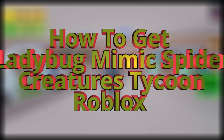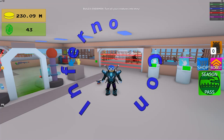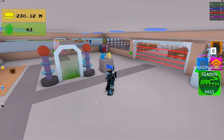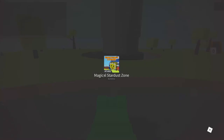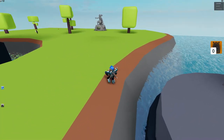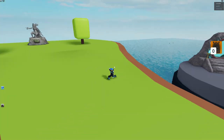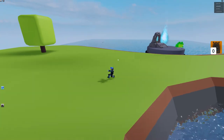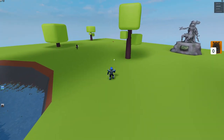Hey guys, today I'm going to show you how to get the ladybug mimic spider. First, go to the magical stardust zone, and you have to equip a pet with poison resistance because it will bite you whenever you go to the portal.